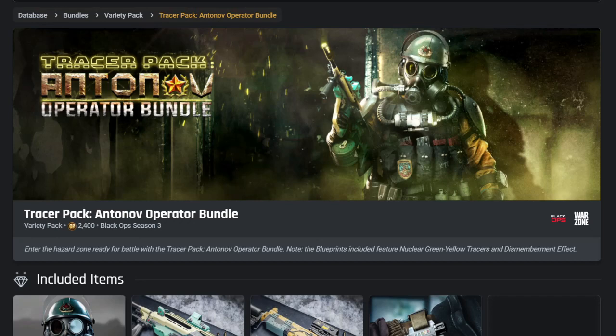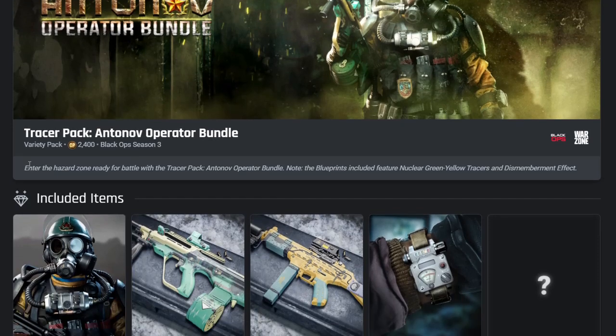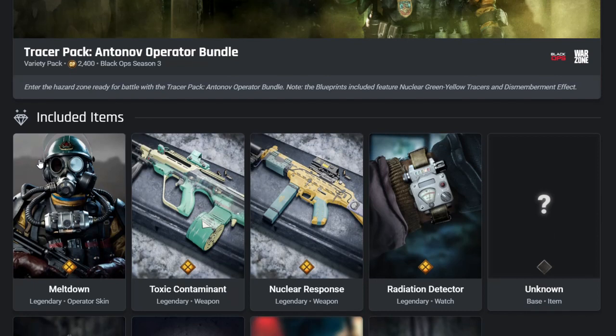Let me know in the comments below what you like about this bundle and if you're going to purchase it. This is called the Tracer Pack Antonov Operator Bundle. Antonov is a new operator in Warzone and Cold War Season 3. The description reads: 'Enter the hazard zone ready for battle.' The blueprints feature nuclear green-yellow tracers and a dismemberment effect — the first time we've had nuclear green-yellow tracers.